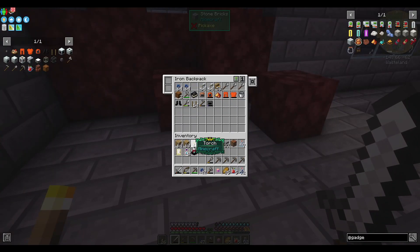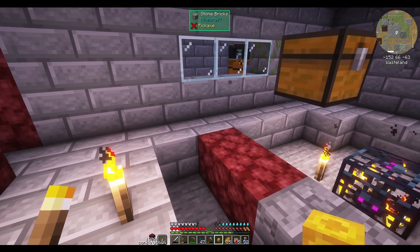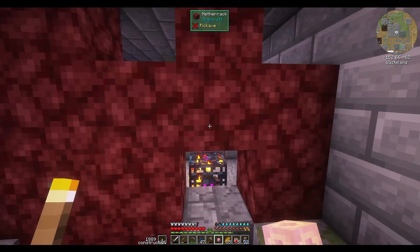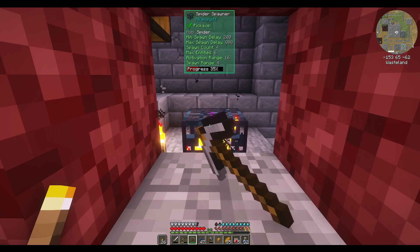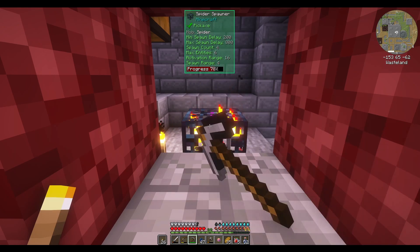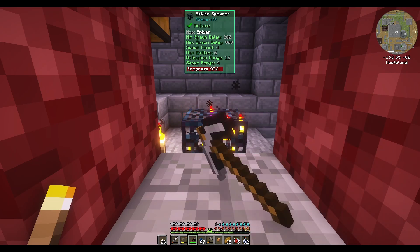We'll take out some terra wart just in case. So that's kind of cool that that works that way - we'll try something a little sneakier this time. We'll break this one and hope it can't destroy blocks. There are so many monsters to my left right now. I like that these have stats on them - spawn delay, spawn count, entities, activation range. Does that mean I have to be within 16 tiles of it for it to activate? I bet it does. Pneumatic craft has agitators that make it spawn things regardless.